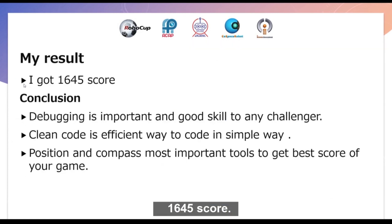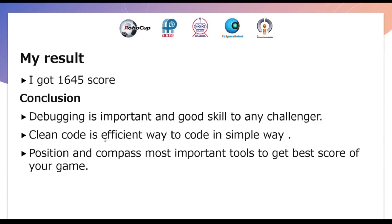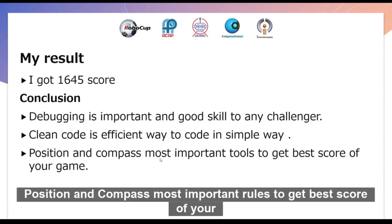I got a score of 1645. Conclusion: debugging is an important and good skill for any challenger. Clean code is an efficient way to code in a simple way. Position and compass are the most important tools to get the best score in your game.